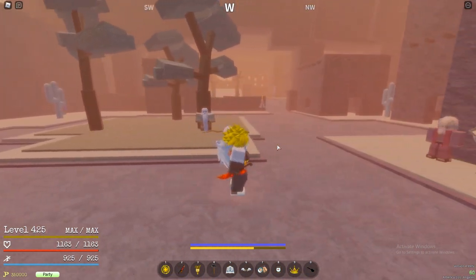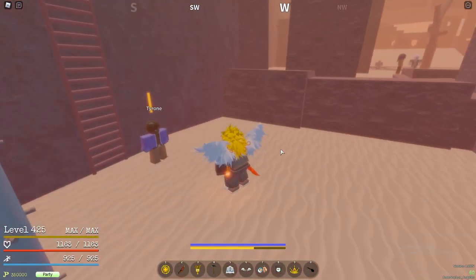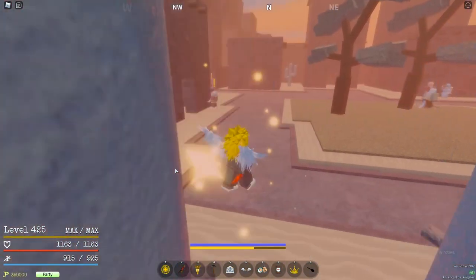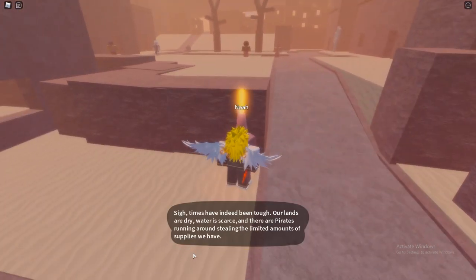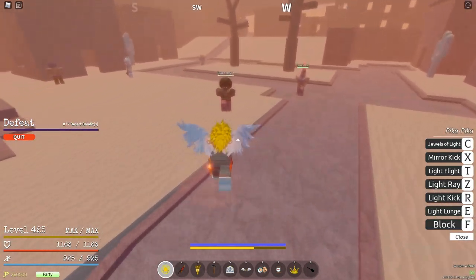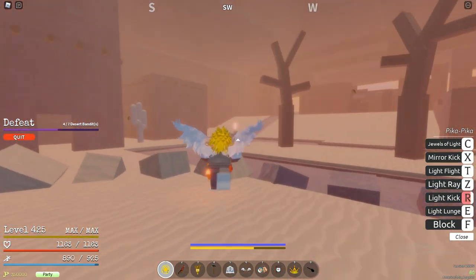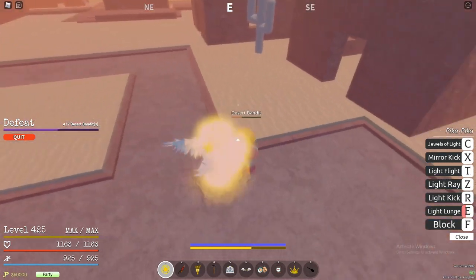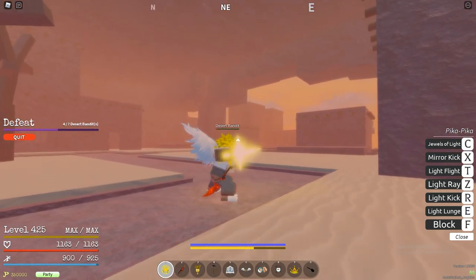Just like the bandit island, there are some filler quests here. There is a boss named Lucid, but you're not going to be able to do him until you're a higher level — he's super hard, especially at level ten to twenty. The quest we're going to be doing is from Noah. All you have to do is kill seven desert bandits. These ones are actually harder because they lock onto you multiple at a time. Just do that quest until level twenty. Leveling up in GPO is much easier with friends.